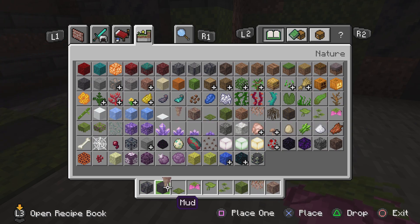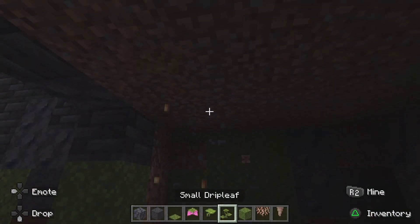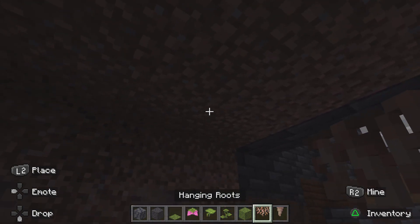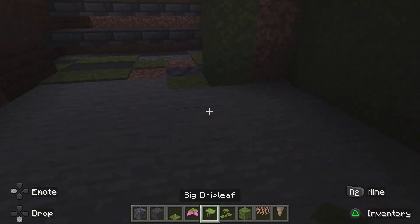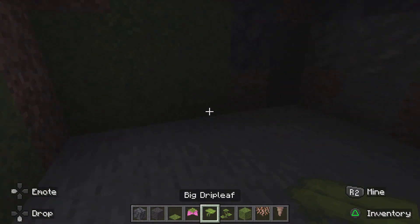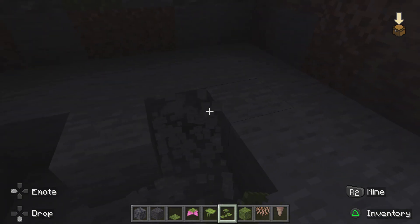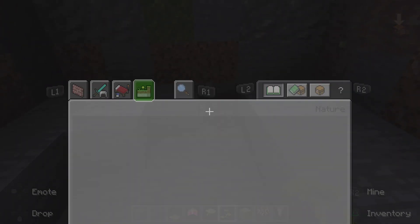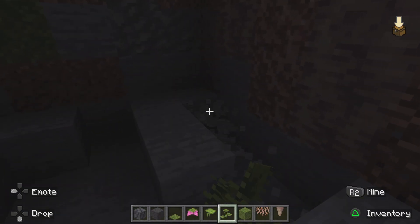Maybe a little bit of dripstone too. We're going to have to remove the lantern. I want to put a spore blossom there. Can it only be supported in water? Well, luckily, we're going to make a nice little lake inside the mine shaft.